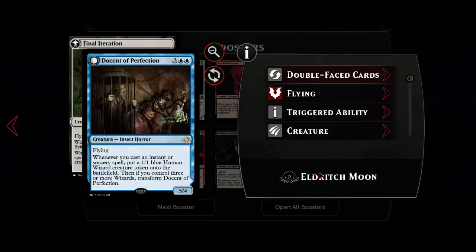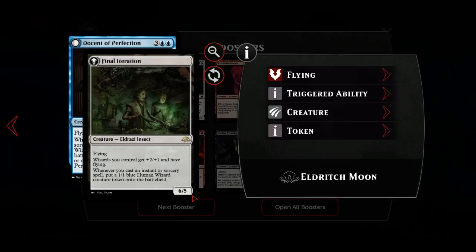Docent of Perfection: three blue blue, a five-four rare. It's a creature insect horror - whenever you cast an instant or sorcery spell, put a 1/1 blue human wizard creature token onto the battlefield. If you control three or more wizards, you transform it. Play this turn five, fire off spells, then flip it turn eight or nine. It becomes a six-five giving plus one plus one and acts as a lord for wizards - making all your wizards into 3/2 flyers like Insectile Aberrations. Whenever you cast an instant or sorcery spell from this point you get more.